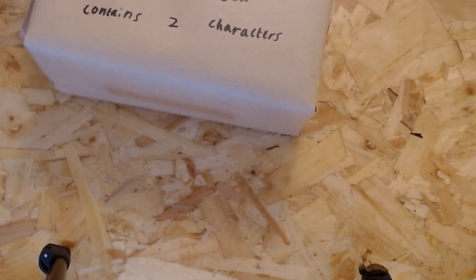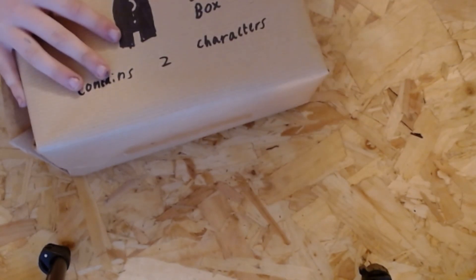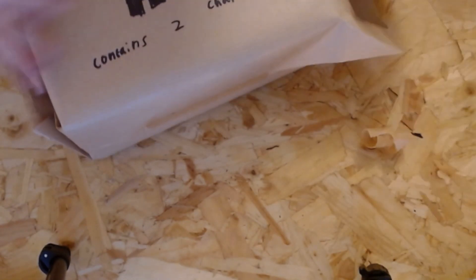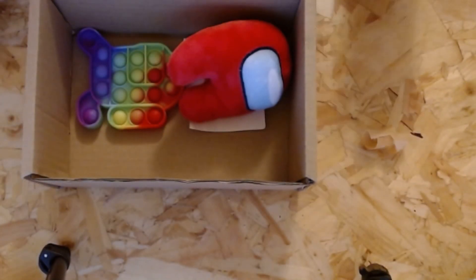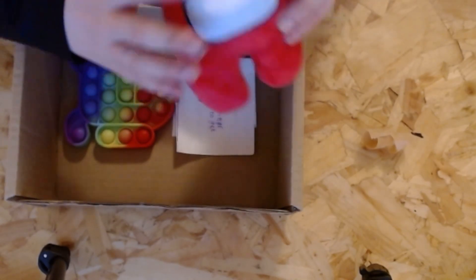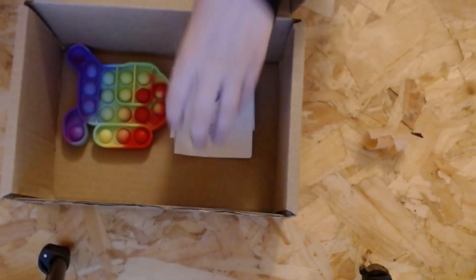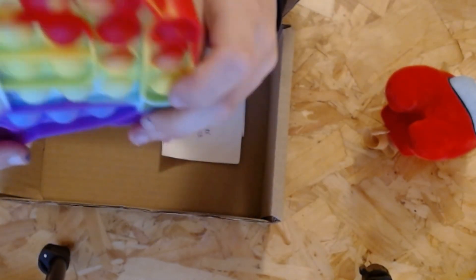We have Mr. Scissors around here — wait, no, I can't have them tonight. And there we go. So for the Among Us mystery box, what do we have in here? We've got a little red plush. Let's check and go over there — Among Us pop-it. Let's see how satisfying the drop is.